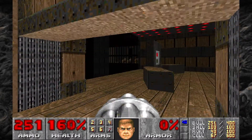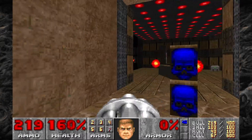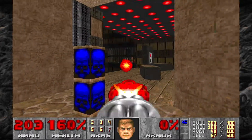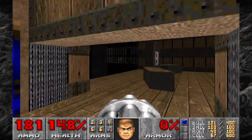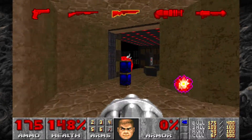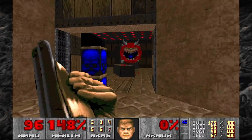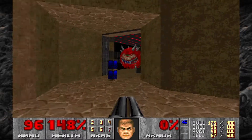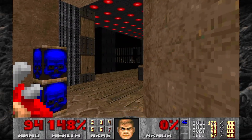On the other side of the blue key door there's going to be some Imps, so take care of them. Firing will wake up the Cacodemons inside the room as well — there should be two of them. Also keep an eye out for some Hell Knights and Chaingunners that will show up. First let's take care of this Cacodemon and get him to come into this room so his corpse doesn't block our view over there.